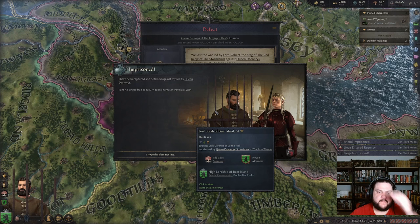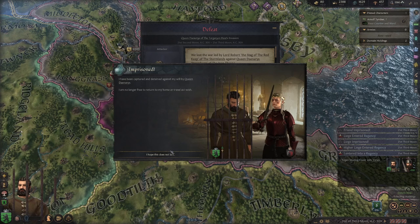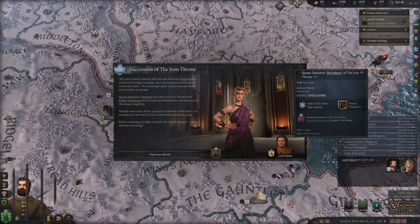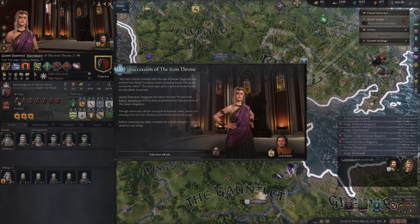That went really badly, really quickly. I've been imprisoned and detained by Queen Daenerys — no longer free to travel home. We lowered the speed. We lost now — she gets to decide what happens. Succession of the Iron Throne. 'My lord, a letter marked with the seal of House Targaryen has arrived from King's Landing. Queen Daenerys Targaryen has taken the Iron Throne from Robert Baratheon and proclaimed herself the new monarch of the Seven Kingdoms.'